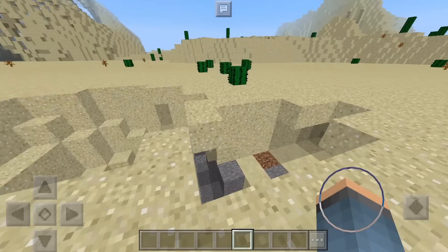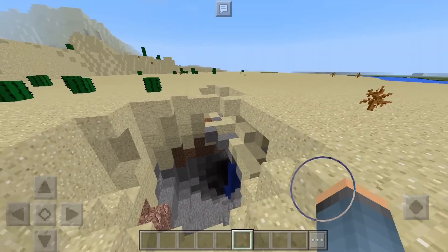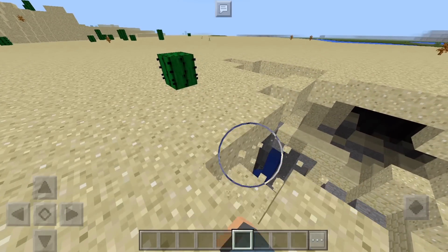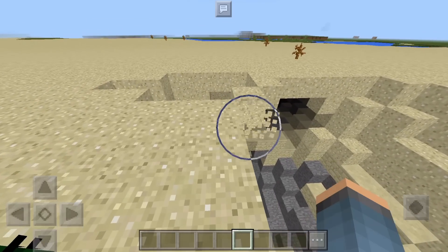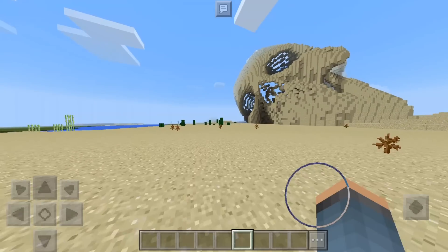Sometimes when you put in a seed in Minecraft Pocket Edition, you will actually spawn in where sand is kind of still floating. And once you break sand around it — let me actually do that right now — the block actually falls. So that's kind of like a glitch that randomly generates in Minecraft Pocket Edition.